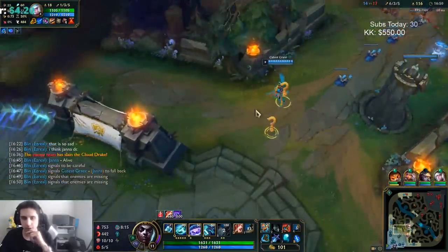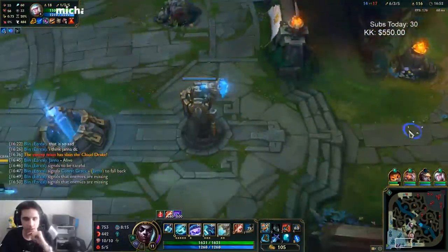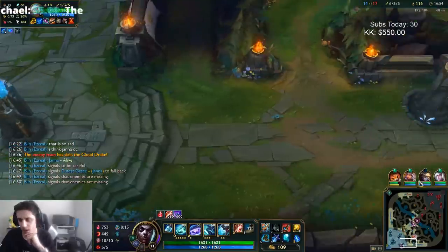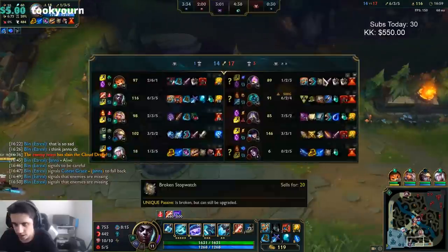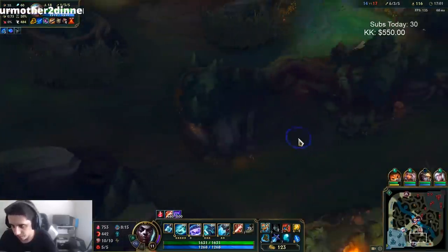Janna didn't DC — she's just AFK. Which sucks because if we had any help in that fight we obviously kill a bunch of people. But yeah, it's just kind of season 9, so what can you do?